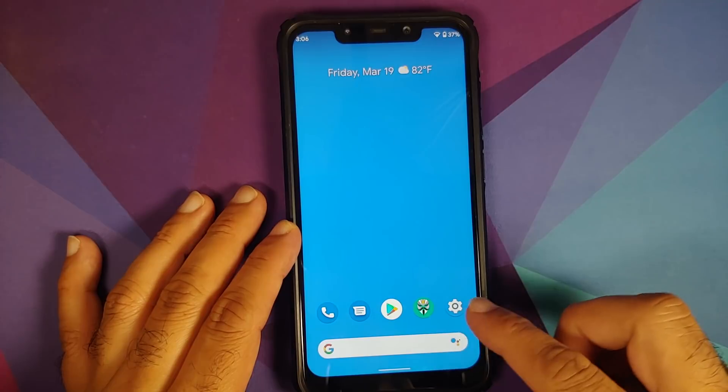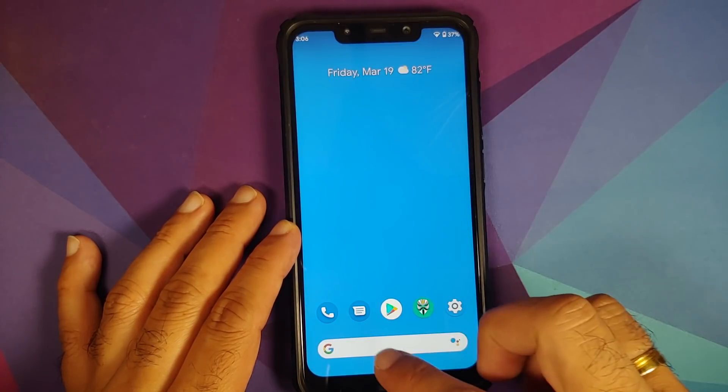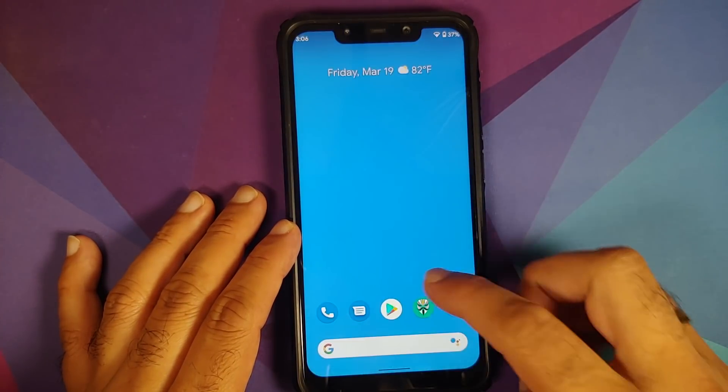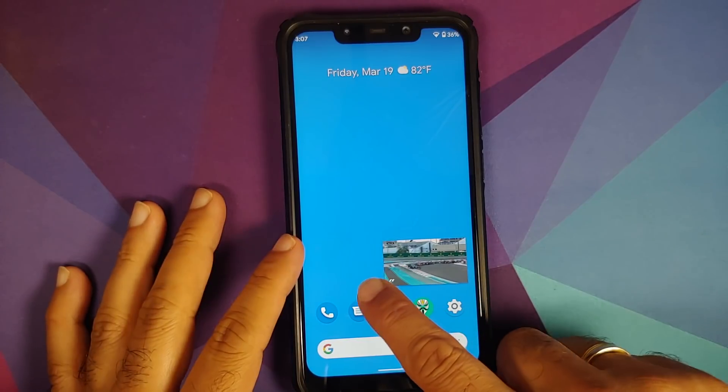One-Handed Mode is here too — enable it and swipe down to activate it. It is not perfect right now because the bottom icons disappear, but one-handed mode is present in the build.